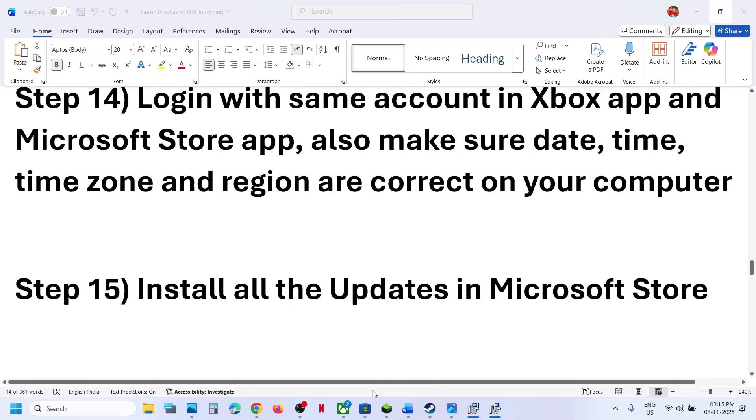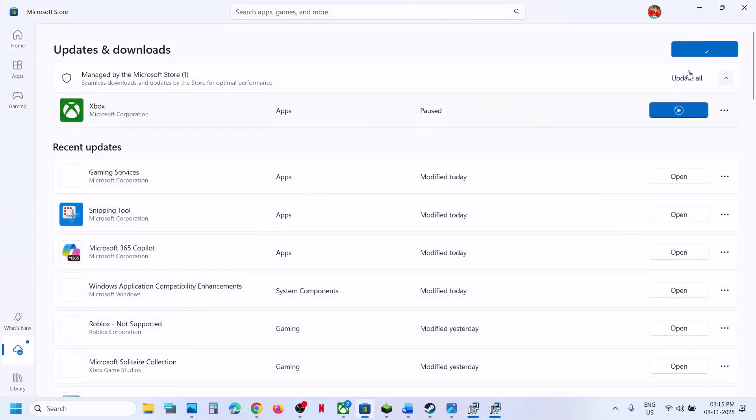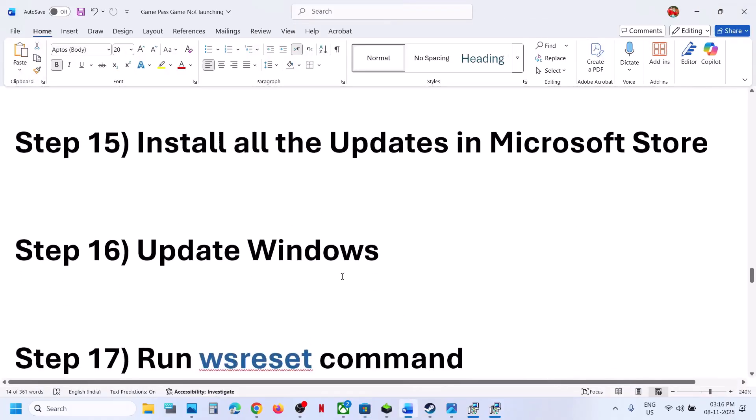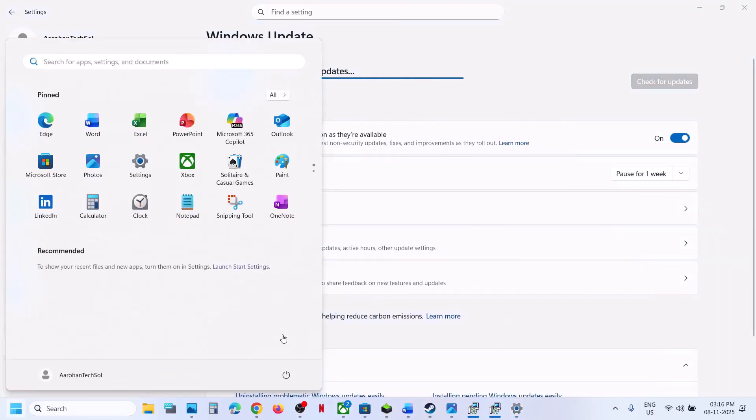The next step is to install all updates in Microsoft Store. Open the Store, go to Downloads, click on Check for Updates, and then click on Update All. Once everything is updated, you can check. The next step is to update Windows. Open Windows Settings, go to Windows Update or Update and Security, click on Check for Updates. Once all the updates are installed, restart your computer. After the system restart, you can check.